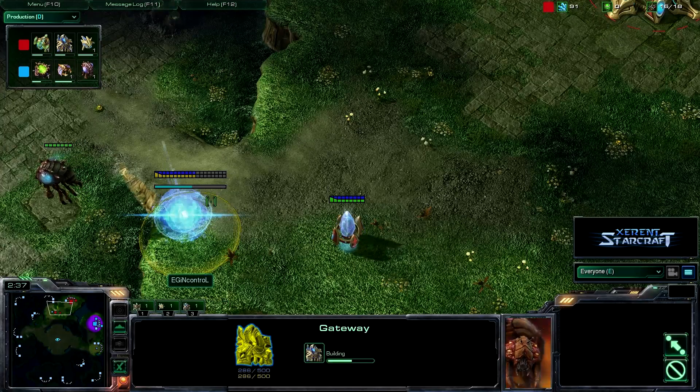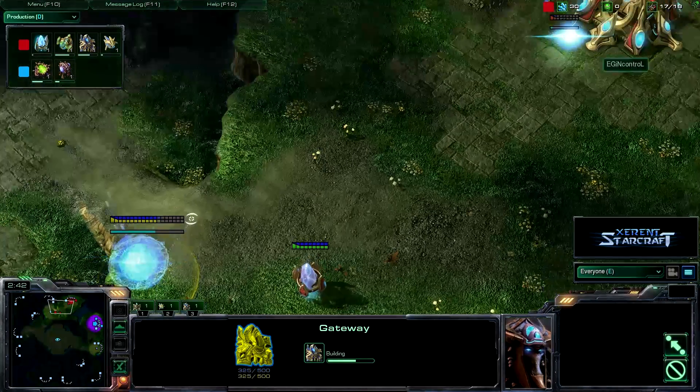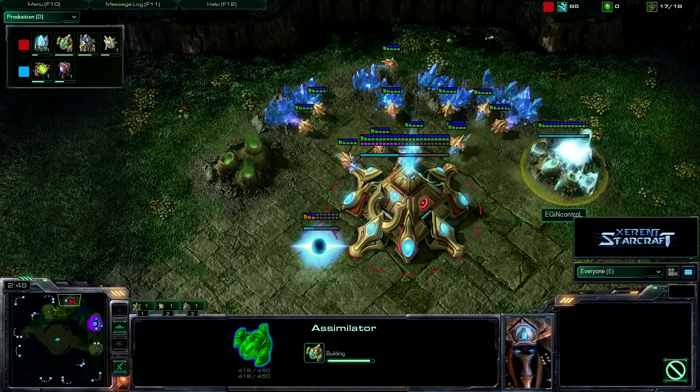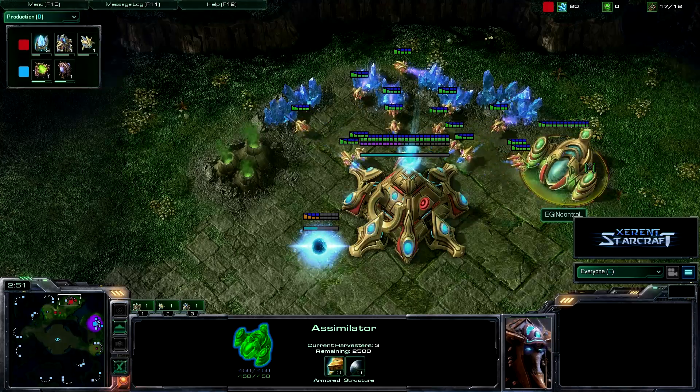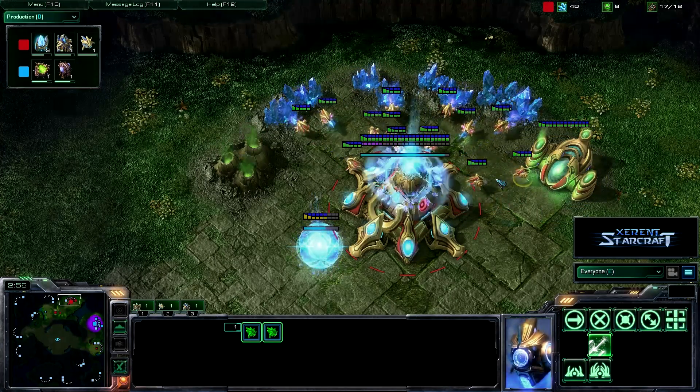As we go to the Protoss base, it looks like InControl is getting up his gateway, as well as building another pylon, and his assimilator is almost done — it's done right now — and he quickly transfers three of his probes onto that assimilator.